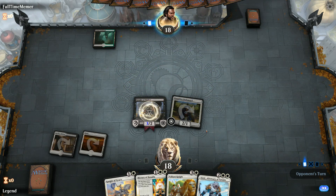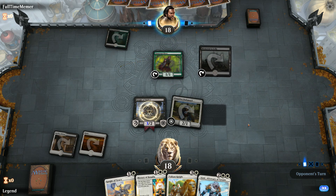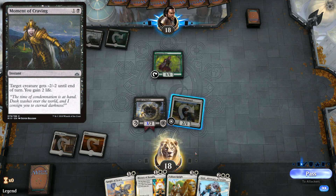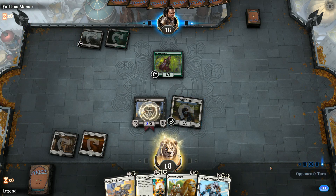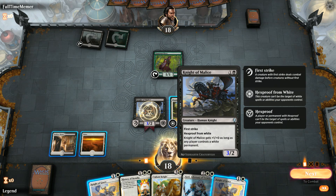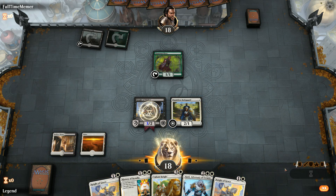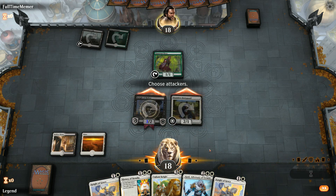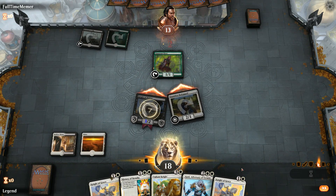There's an argument for Knight of Grace over Knight of Malice in case the opponent has Cast Down or Moment of Craving targeting Malice. But with History in hand and hoping to draw a third land, Knight of Malice gets in more damage. We trade Bodyguard for Llanowar Elves, and then play Knight of Grace.